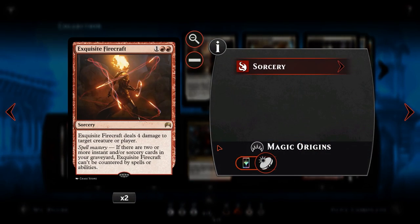We then have Exquisite Firecraft — the game-ender of game-enders in any burn or aggro strategy. For 1 and 2 red at sorcery speed, it deals 4 damage to target creature or player. Spell Mastery means if you have 2 or more instants and sorceries in your graveyard, this spell cannot be countered. Late in the game, Spell Mastery is likely active, making this essentially a 3-mana, 4-damage burn spell that can't be countered. In control matchups where your opponent has stabilised at low life, counterspells won't stop it. You can also use it on creatures like Kalitas that need to go immediately.